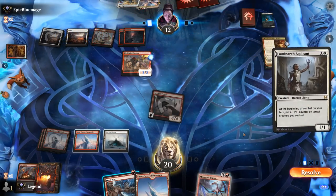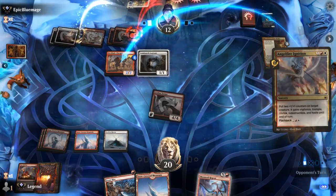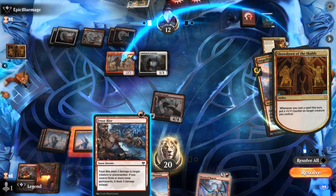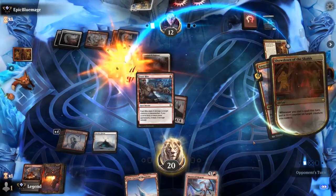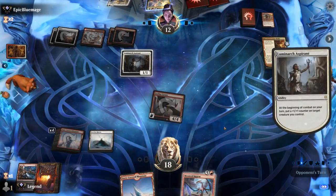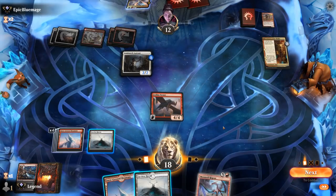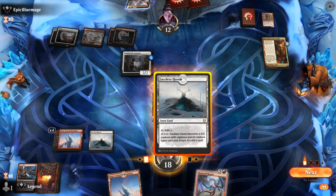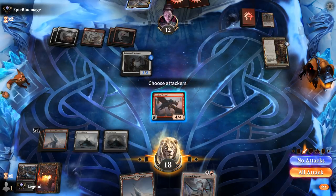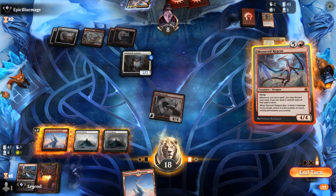Luminarch Aspirant — they're only going to cast one of the remaining three-drops. It's an Ignition, so in response we kill it. They get to deal two damage on the way out. All in all things could have gone a lot worse. Do I want to play Moonveil Regent? Yeah, probably. Hit for four. They can still flash back Ignition, but hoping to outrace it. That's going to be Adversary with Kicker — wait, they had another Ignition in hand, which makes it a lot more difficult if they have two more Ignitions to flash back.